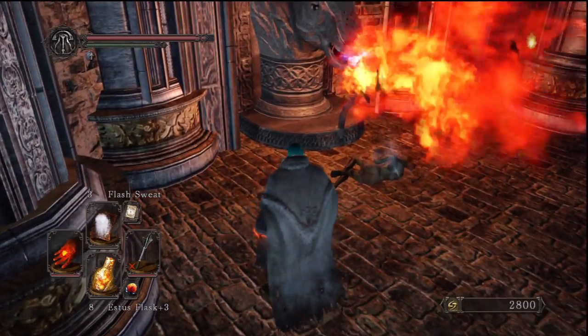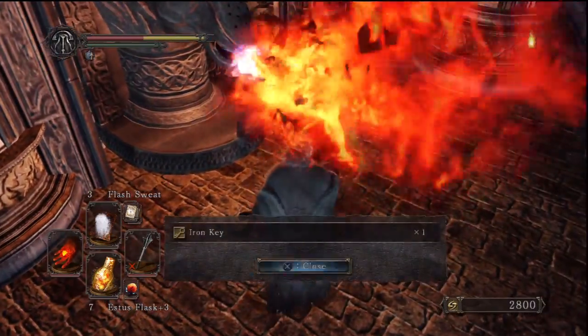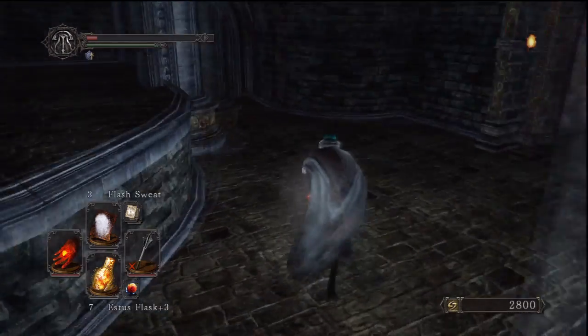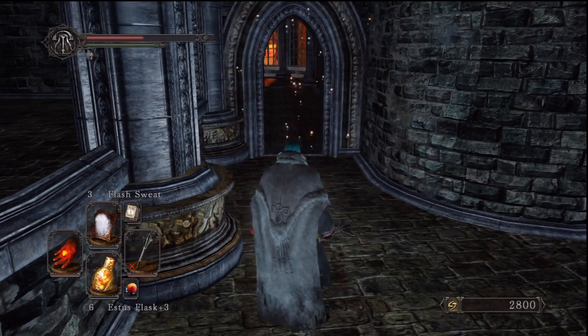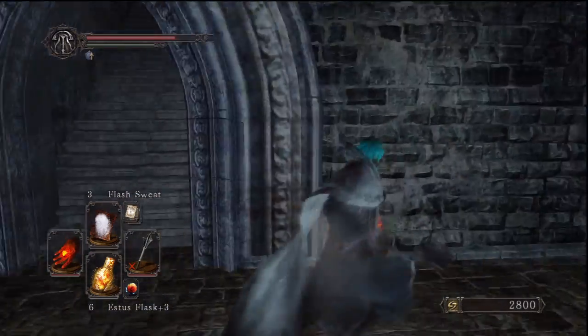Flash Sweat should be enough to get that item. It's also recommended to use Estus Flask just before going in — that way it's constantly recharging a bit of health. Make sure if you use the Estus Flask tactic, you use it last because it wears out quicker.